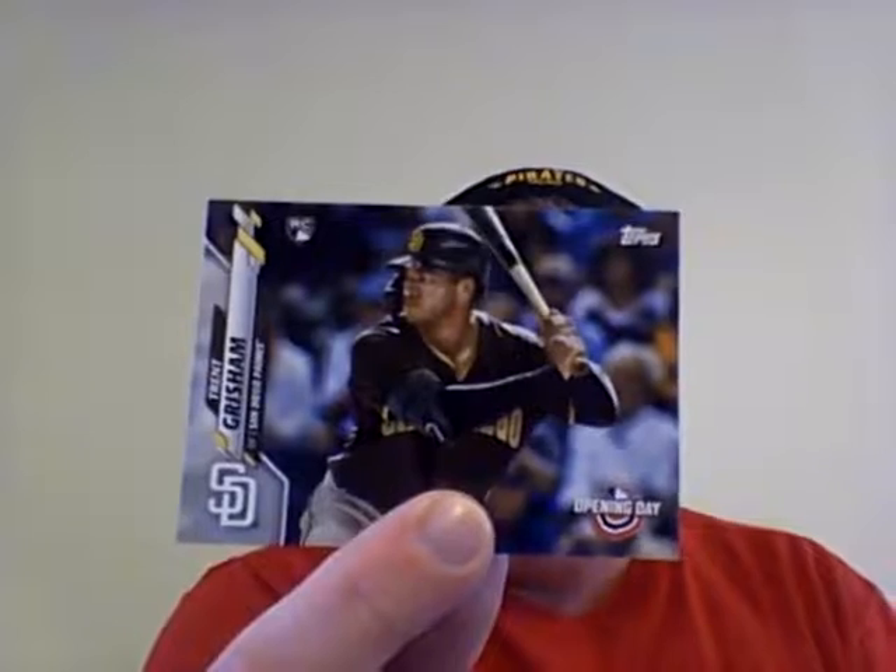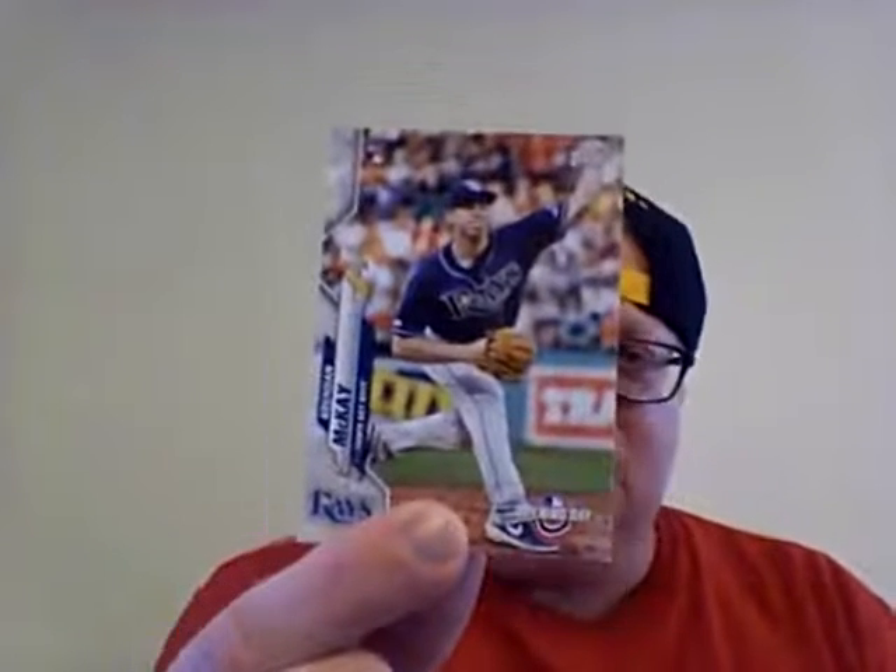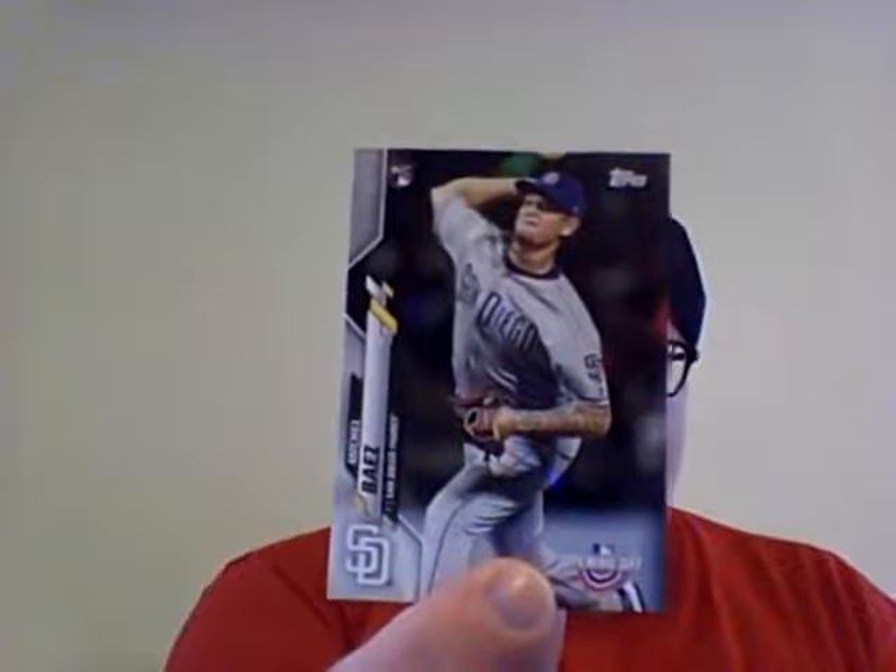Now we're going back to some more Opening Day rookies: Trent Grisham, Sean Murphy - that's a good Irish name, powerful strong Irish name. Then we have Brendan McKay, he has a lot of potential. Let's see what he looks like. Kyle Lewis, another Opening Day rookie card - pretty good with him. Michael Baez.